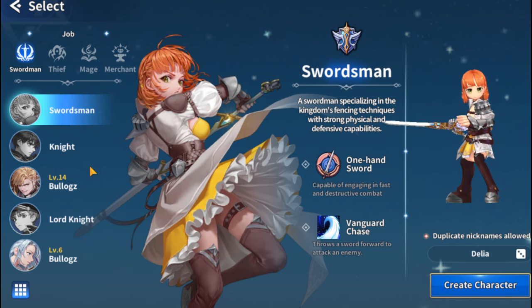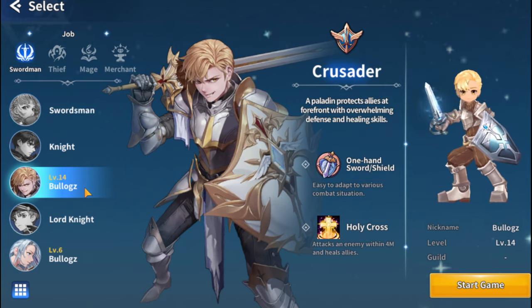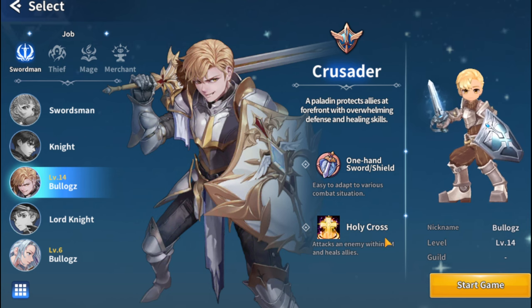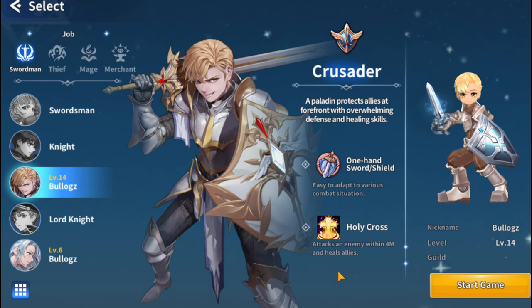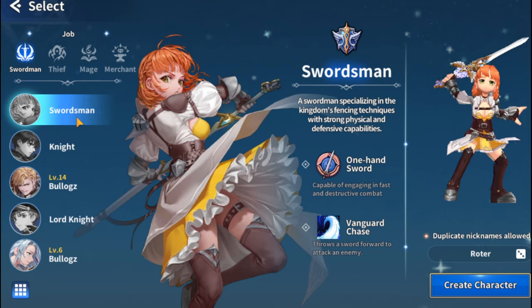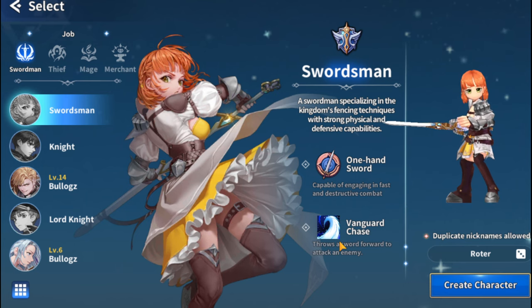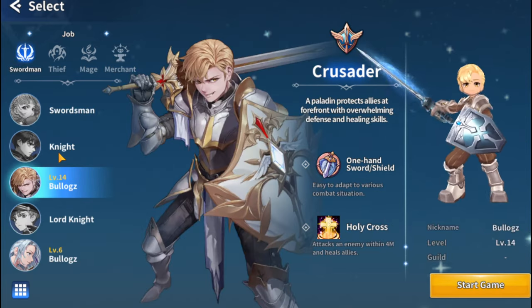So let's start with the Crusader. I created the Crusader because it has the ability and skills to heal an ally or your other characters. Other characters don't have this, but they do have skills that can deal a lot of damage, like the Swordsman.